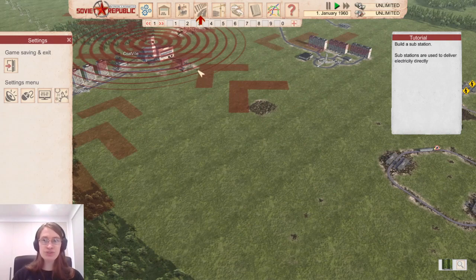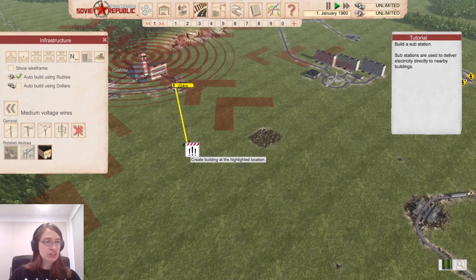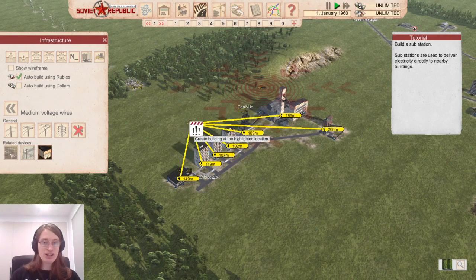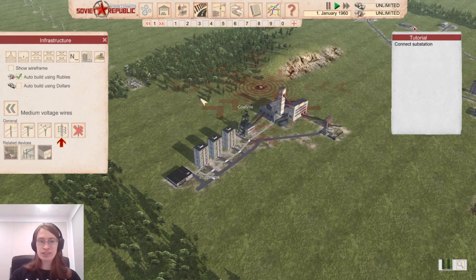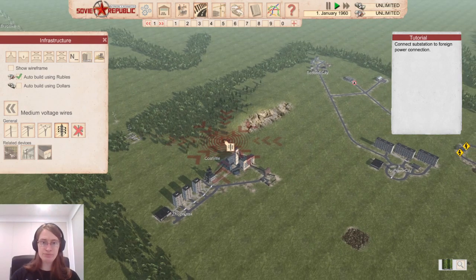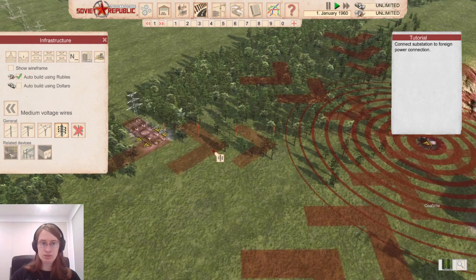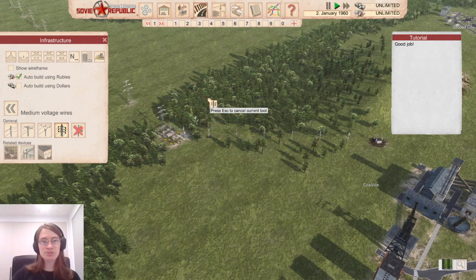Build a substation — substations are used to deliver electricity directly to nearby buildings. The frame rate is really quite bad while this game is running, but on the menus it's completely fine. It tells you which nearby buildings are getting electricity by showing these little wired things. Good job. Connect the substation to the foreign power connection — where's the foreign power? Oh, it's over there. There's a building in the way but there we go. Good job — okay, it's powered now.